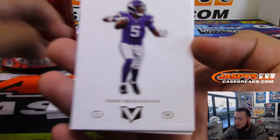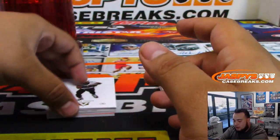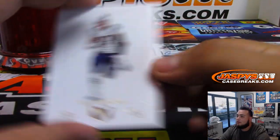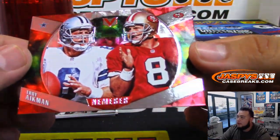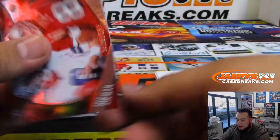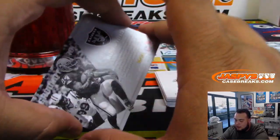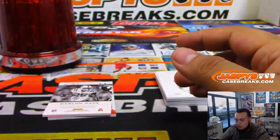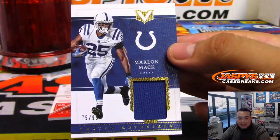And Carlos Hyde. Next one. So again, there must be two base cards at the bottom. Base. Base. Brady. Bridgewater. Ingram base. Gronk. Aikman. Steve Young. Looks like it's not numbered, so we'll randomize that. We got Marshawn Lynch — Ground Control.